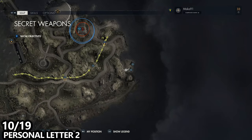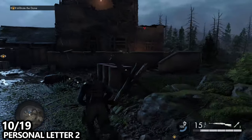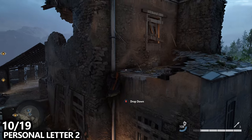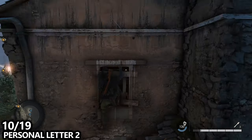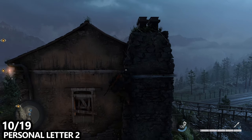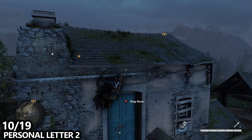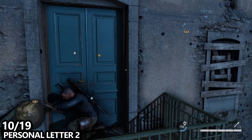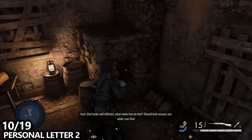Moving a little bit north from that stone eagle, we'll find a small base in the corner of the map with an abandoned house. Inside there's a starting location and a personal letter. Climb up the drain pipe to get onto the balcony, use the window ledge to get onto the upper roof, then shimmy across to the back balcony and drop down. You can pick the lock or use bolt cutters to get through the door. Once inside, go downstairs and find the personal letter near the fireplace pit.